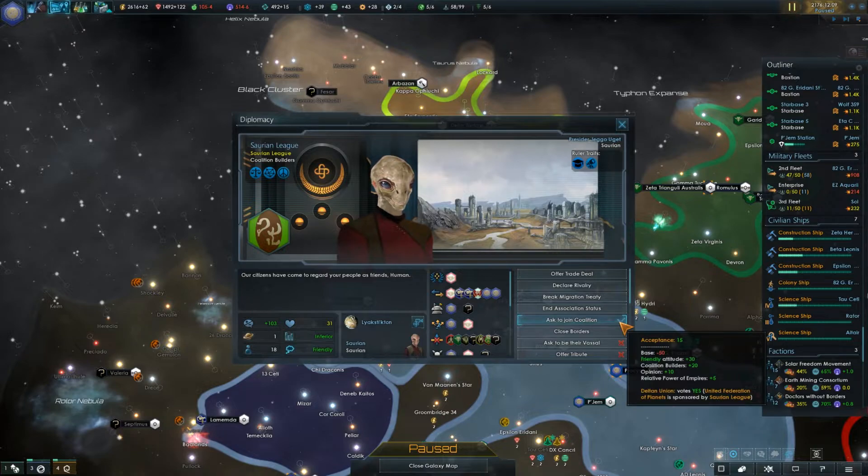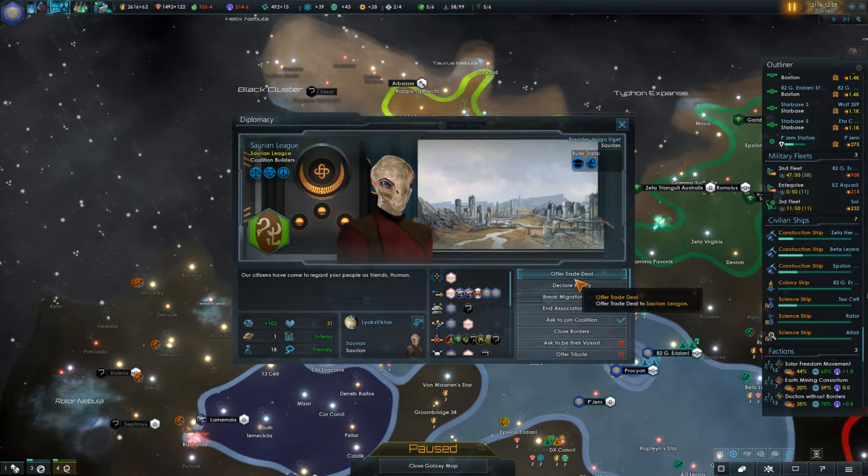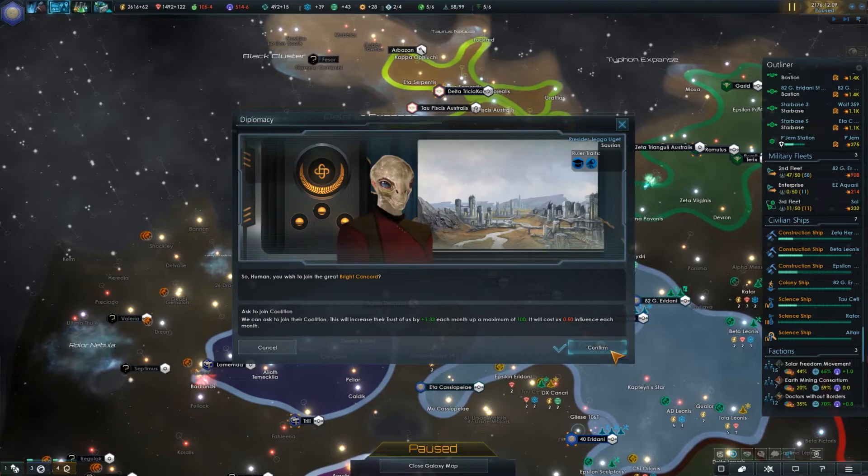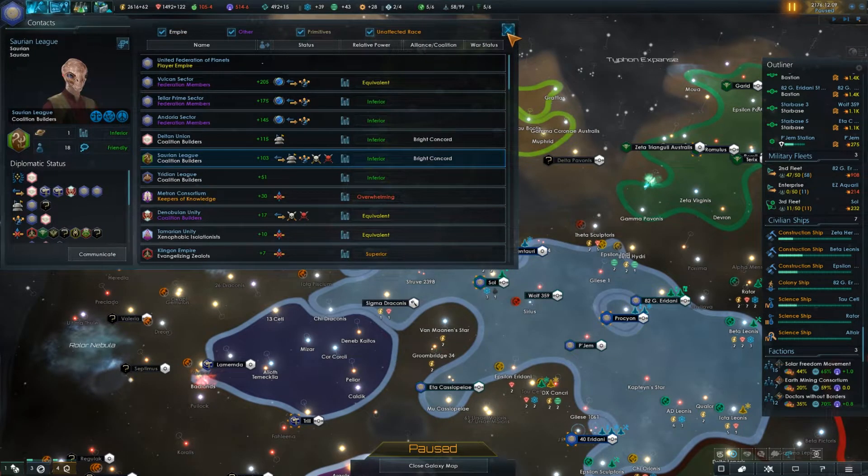We can join their coalition — let's do that first because it's more important. Asking to join the coalition will cost some influence, which is fine. We'll confirm. This may be a bad idea — I'm not sure. We'll have to see at our next federation council meeting if we can work with these guys. If we can't, then I know immediately it's a mistake and I'll need to leave. It'll turn us this awful green color, but I guess it's a change from the blue.